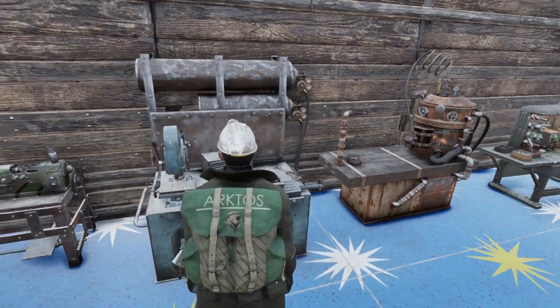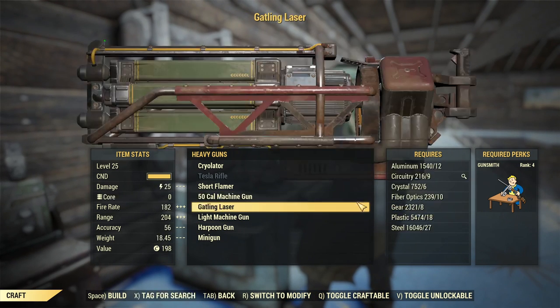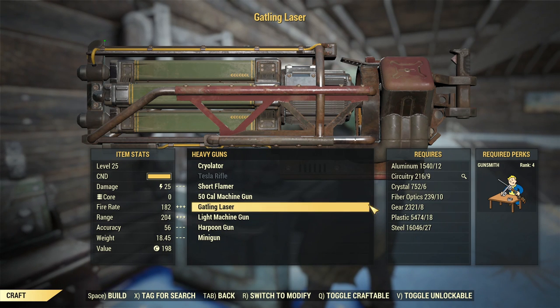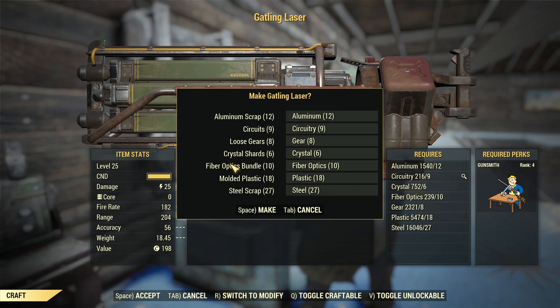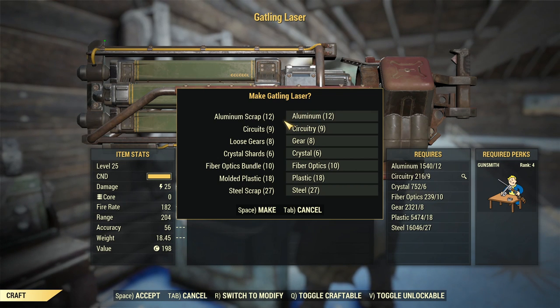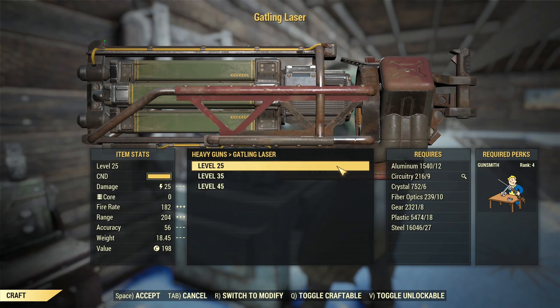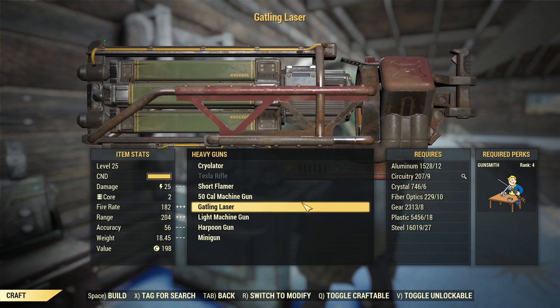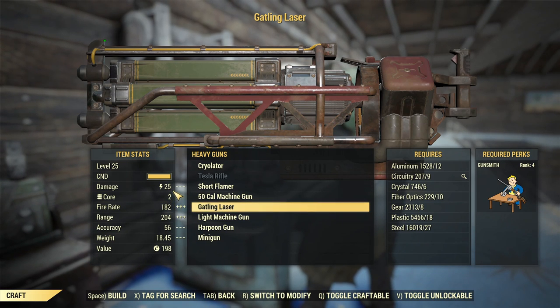Weapons workbench and I'm going to craft a heavy gun — gatling laser. Worth mentioning, it is required to obtain the plan first, which can be bought from the Enclave, and it requires Gunsmith 4. You can see on the left I have zero fusion cores. I go to craft it, choosing the lowest possible level to save on ingredients — the key ingredients are circuitry and fiber optics bundle. Then I have nine circuitry, ten fiber optics bundle if I craft it. And super duper trigger — that is important. With super duper triggered, I have two fusion cores because I got two gatling lasers and each one comes with a fusion core.